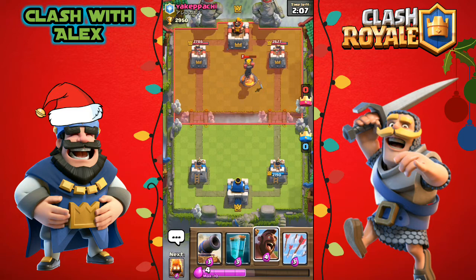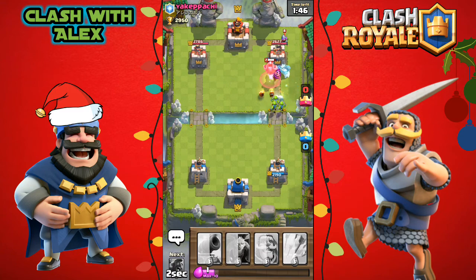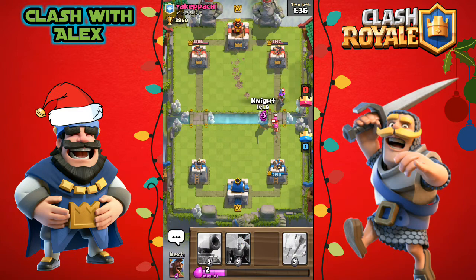Since he placed an inferno tower, let's place a hog rider down once that inferno dies off. Yaki paki is actually playing really well, so let's place a hog rider, some fire spirits, some goblins, and a Clone Spell. The cloned hog gets to the tower and gets one to two shots in, and one goblin locks onto the tower before dying to the musketeer.